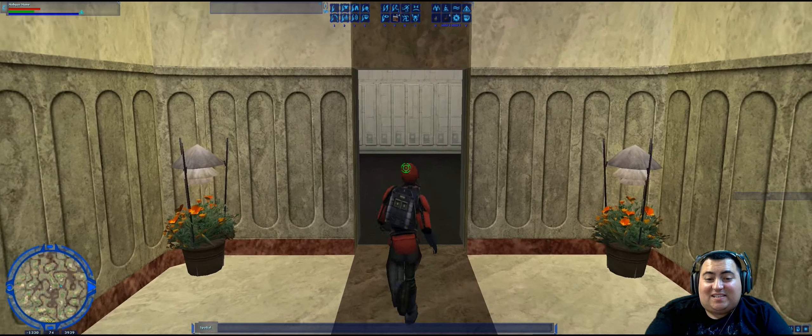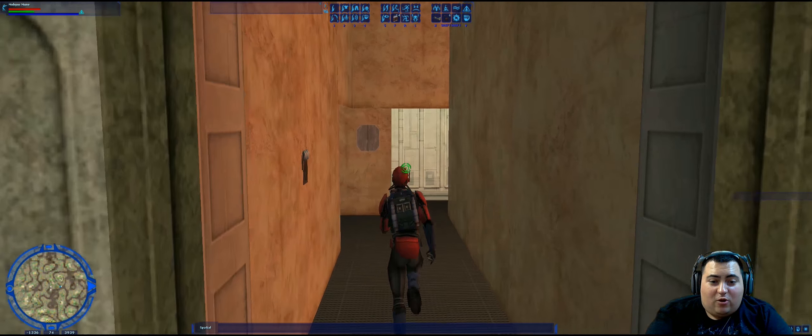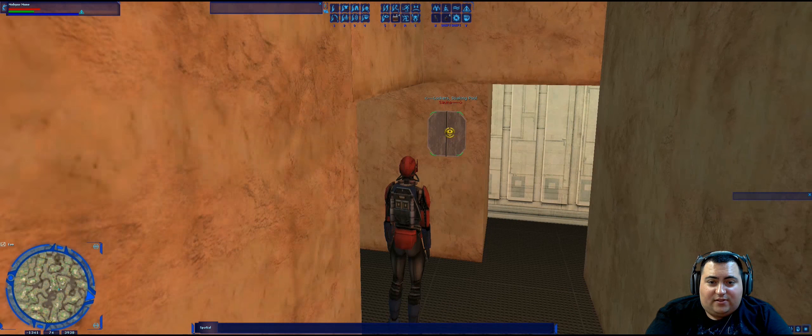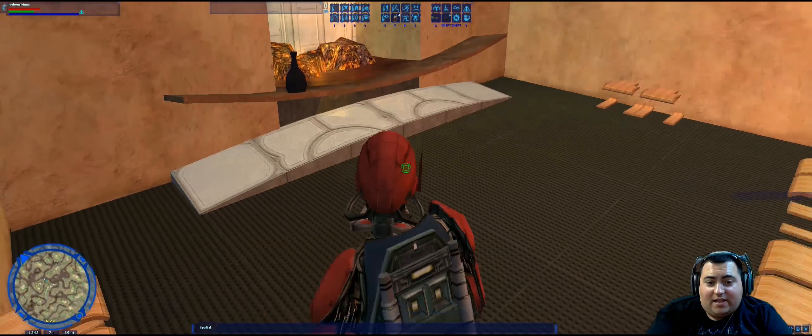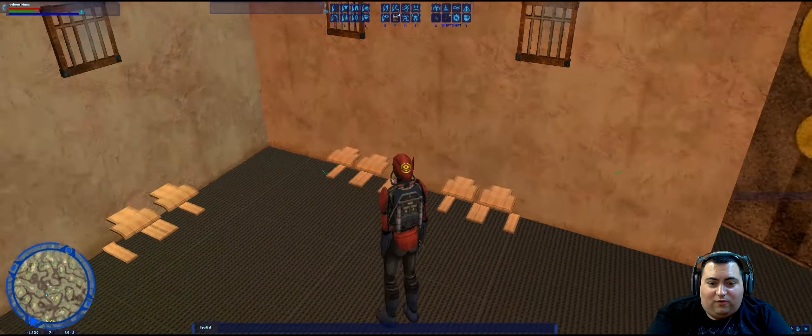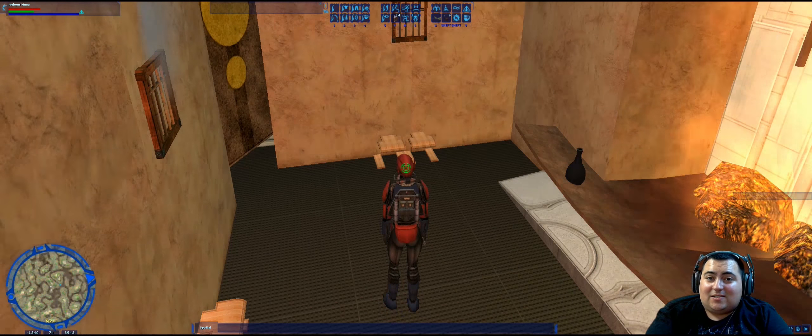Next question: how many seats are in the sauna? If we go back into this back room in the basement, we have lockers, a soaking pool, and a sauna on our right. If we go right in here, we have a nice little sauna with two, four, six, eight seats. So the answer is eight.